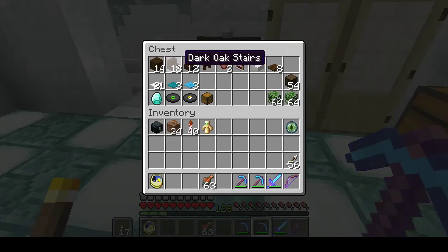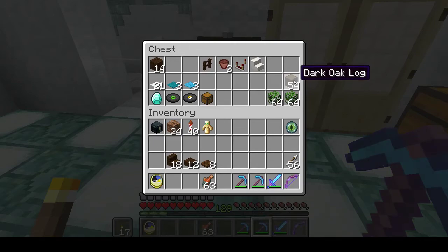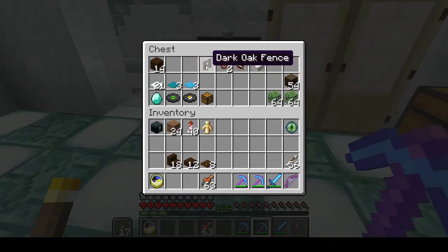I've chosen dark oak because it's a high tonal contrast to the white, the sea lanterns, and the prismarine. You can choose whatever you want — you can make it contrast with your cafe, you can make it complement it, colours that pop, colours that blend. But you will need stairs, slabs, and trapdoors. I've also got extra planks and extra logs so that I can make extra fences when we get that far.